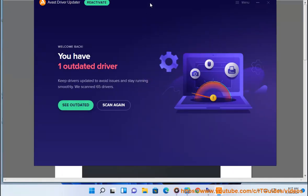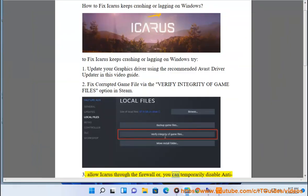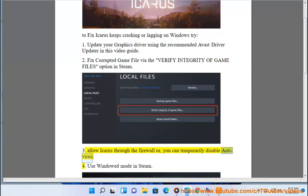3. Fix corrupted game files via the verify integrity of game files option in Steam. 4. Allow Icarus through the firewall, or you can temporarily disable antivirus.